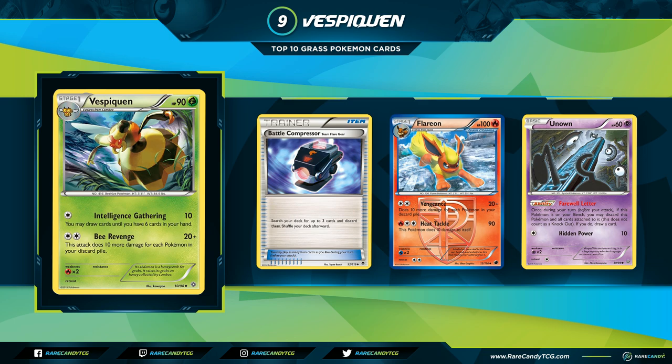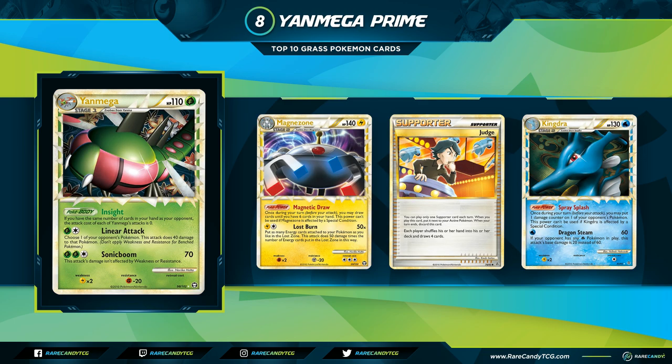Coming in at number 8 is Yanmega Prime. Yanmega Prime is a Stage 1, 110 HP Grass Pokemon — and uniquely, the entire text box is great, so we'll go through all of it. The Poke Body Insight says: if you have the same number of cards in your hand as your opponent, the attack cost of each of Yanmega's attacks is zero. All Yanmega decks rely on this ability, and you have multiple ways to match hand size — Judge and Copycat both being supporters that existed in the format.